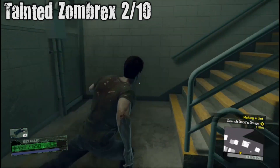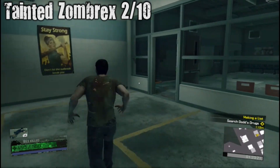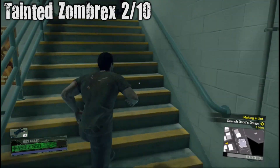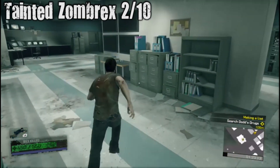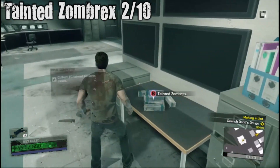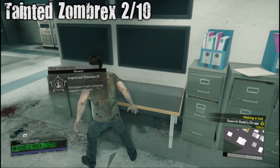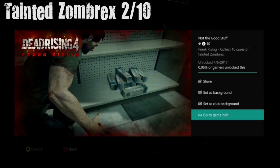Tainted Zombrex two out of ten — we're on our way to victory. Don't fall down the stairs. And that's this last Tainted Zombrex — achievement unlocked.